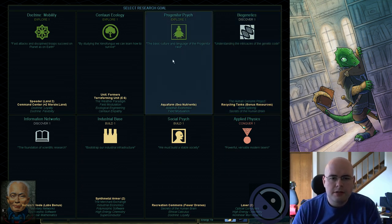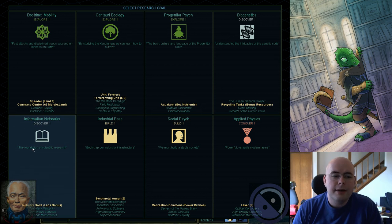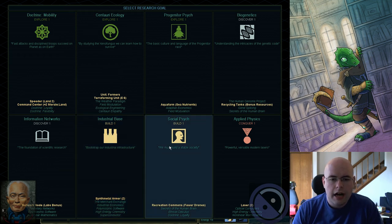There are a couple of others that are useful. Progenitor Psych is probably pretty good if I was playing expansion stuff, or if I think I'm going to have a lot of sea bases. Lasers — Applied Physics is really nice if you happen to be next to someone so you can go kill them. Information Networks is a generally good one to start with because network nodes are awesome. Doctrine Mobility is nice if you're in a whole bunch of land and need to cross long distances quickly. Industrial Base is nice because it's a prerequisite for other useful things, but not really all that great.